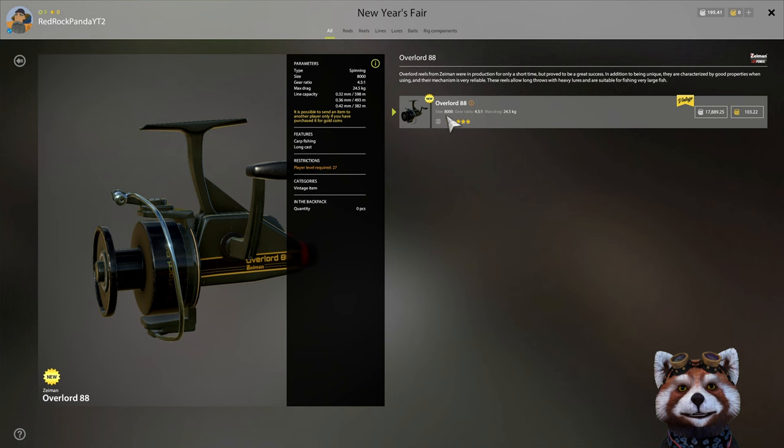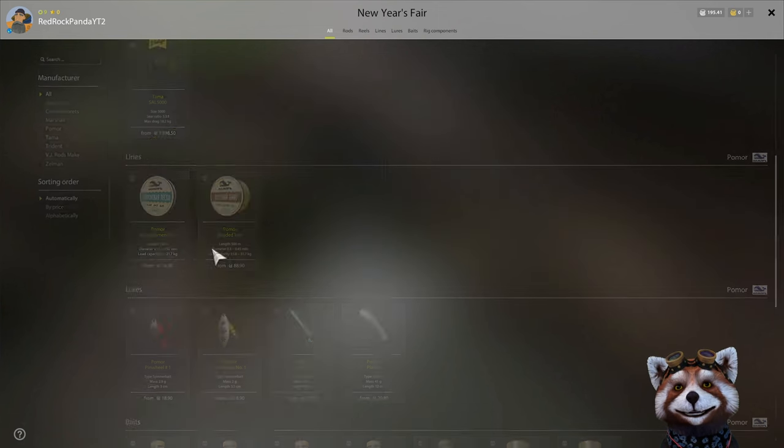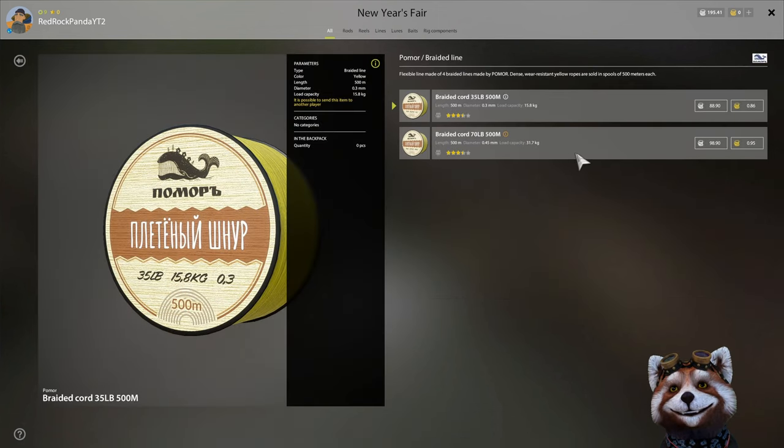Typically an 8000 series reel means it's going to hold a little bit less line than a 10,000 series, but don't let that put you off - this holds a lot of line, it's a big spool. If you are at the point in the game where you're considering buying Tagaras, keep the Overlords in mind as they are a few thousand dollars cheaper than a Tagara, and if you're setting yourself up with three reels that's obviously a significant saving.